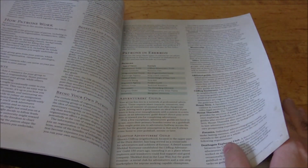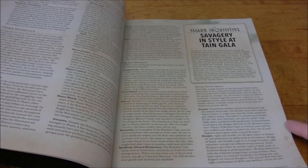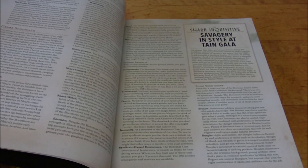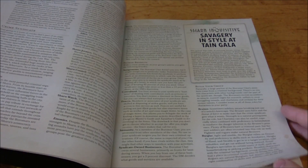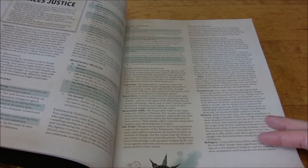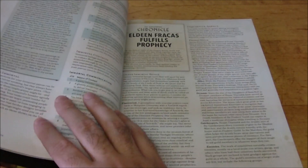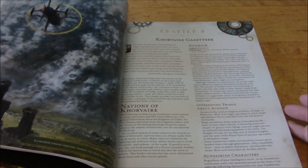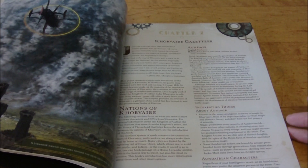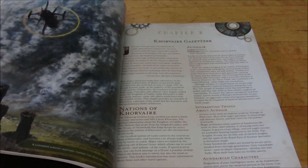There's also a Patron section — basically a group background that gives you someone to help guide the story. There are all kinds of cool different abilities in there as well, which I'll go into in more detail when I do the flip throughs of the individual chapters. Once we get past the character creation section, which goes all the way to page 101, we finally get into the Gazetteer — your actual campaign setting information.